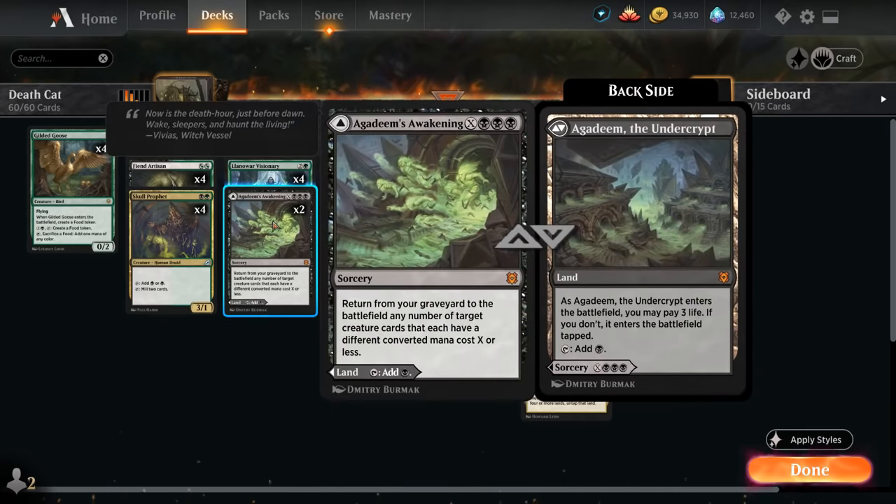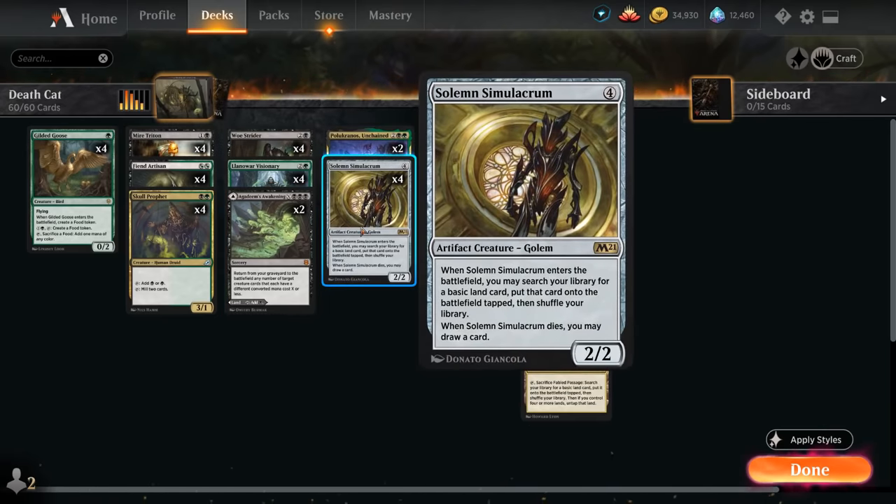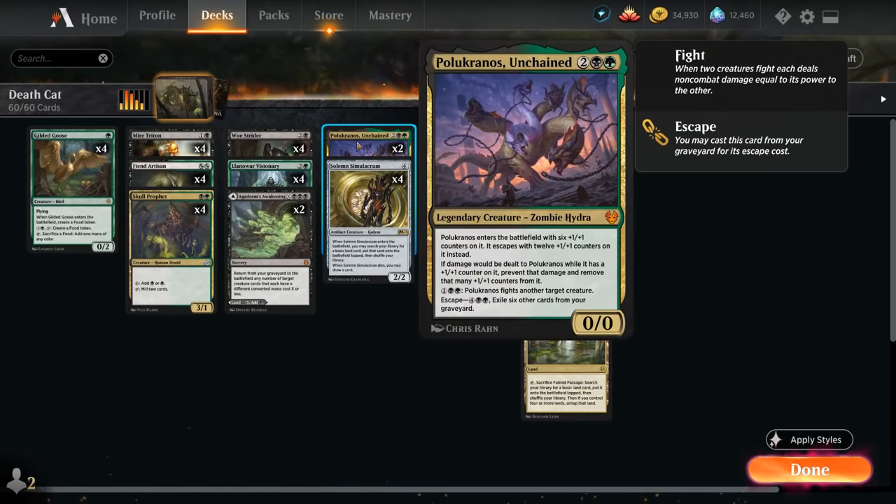We've got two copies of Agadeem's Awakening, which can be played as a land or as a sorcery for X and triple black, returning any number of target creature cards that each have a different converted mana cost X or less from our graveyard to the battlefield — another nice way to get value from our graveyard. At 4 mana we also have Solemn Simulacrum — a 2/2 golem that when it enters the battlefield lets us search our library for a basic land card to put onto the battlefield tapped, and when it dies we draw a card.